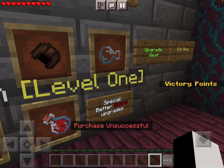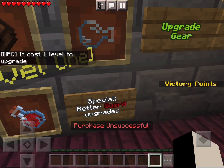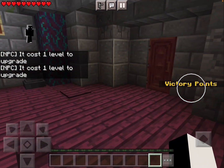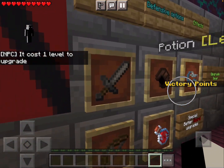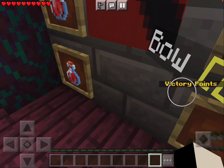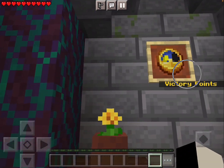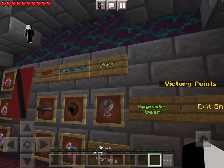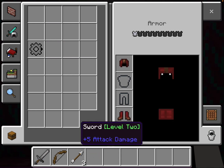You don't have money, but I start with one level because I chose a kit that starts with one level. The price is one level to upgrade. How do I get my kit? When you start, I'm pretty sure it just gives it to you. I have a level right here. It costs one level — I'm good. I upgraded! I can start now. Exit shop — press exit shop. I have my armor!